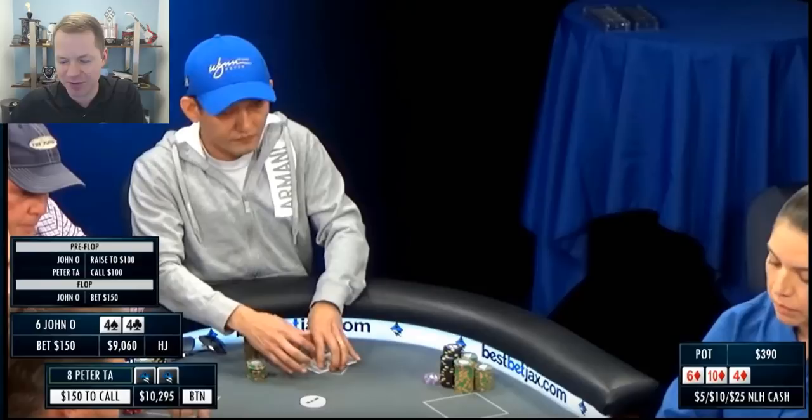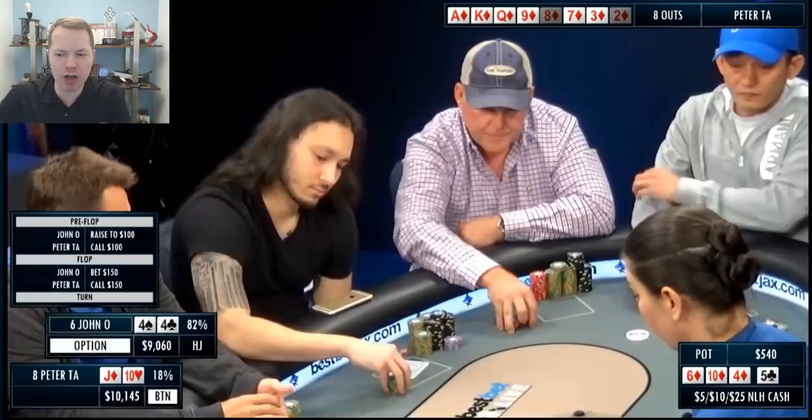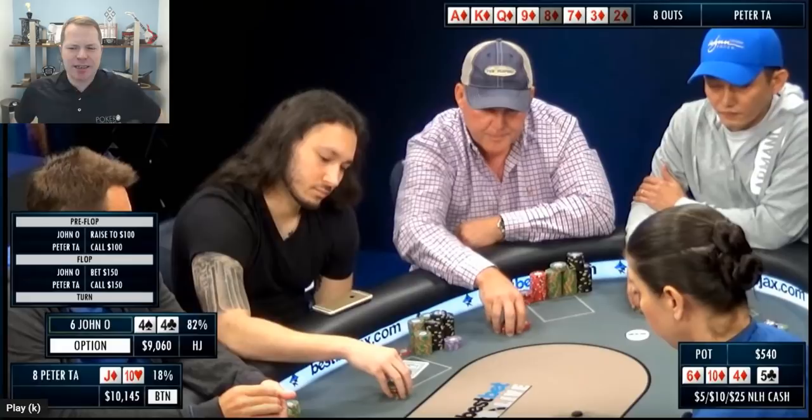Imagine there are 20 spots like this and you make an extra $1,500 a year each time. Well, $1,500 times 20 is $30,000. Would you rather make $30,000 more by betting a little bit bigger, or not bluffing in some spots? The answer is yes, you'd rather win $30,000 more. So we do have the $150 bet and a call. The turn is an offsuit 5 — so the board is 10-6-4 three diamonds, 5 of clubs.